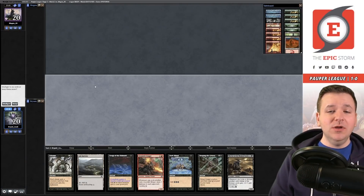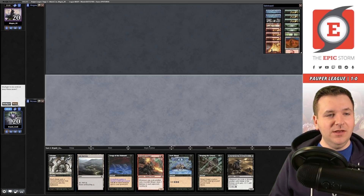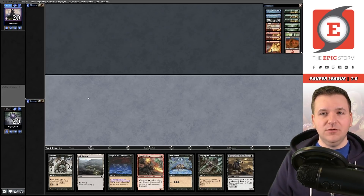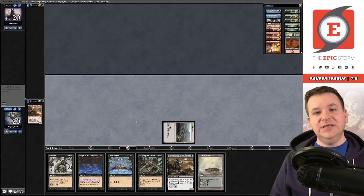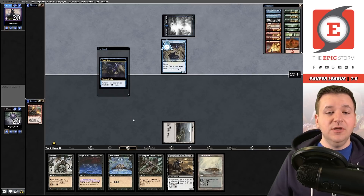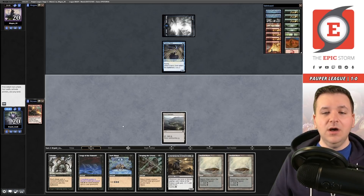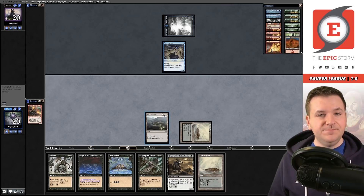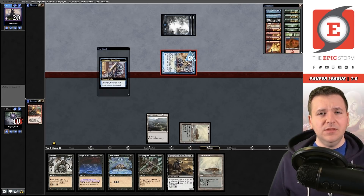We're back for match number two. Here we have a hand where we need a black source but it has literally everything else we could possibly want. I'm going to risk it - I think the reward is so high it's worth it. We'll play Ash Barrens and just be lazy and cycle this Stinger immediately - there's that black source we were looking for! Island - Fairies! This is not a swamp because we could put the Horror into play. It's also interesting because we know they're not Blue-Red because this is not a snow island. We just have to pass here.